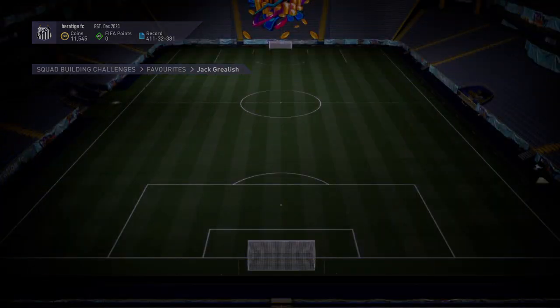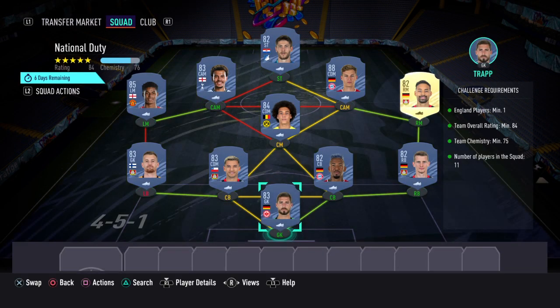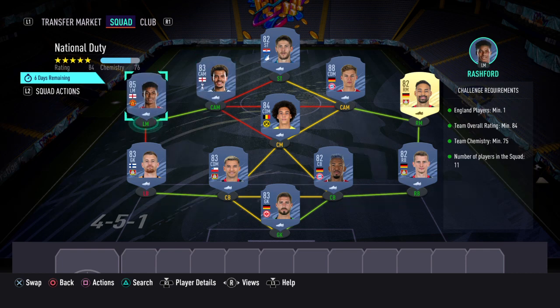Next one is an 84, this one costs 65k. It's a mainly Bundesliga team, then two English players if you need one.